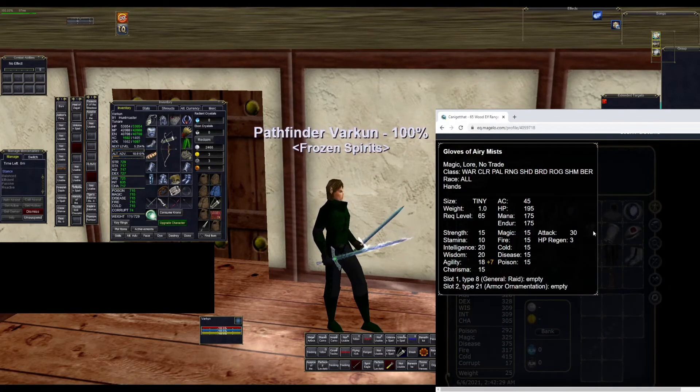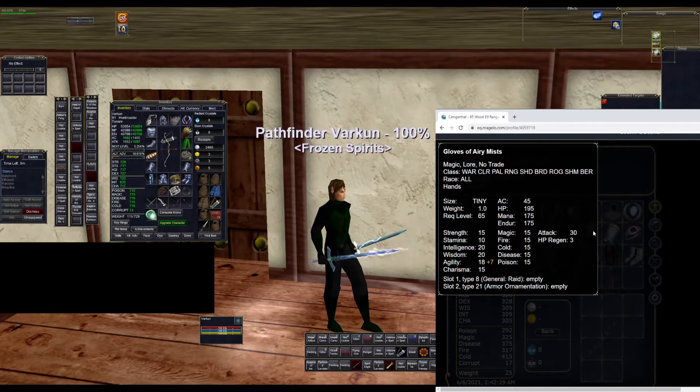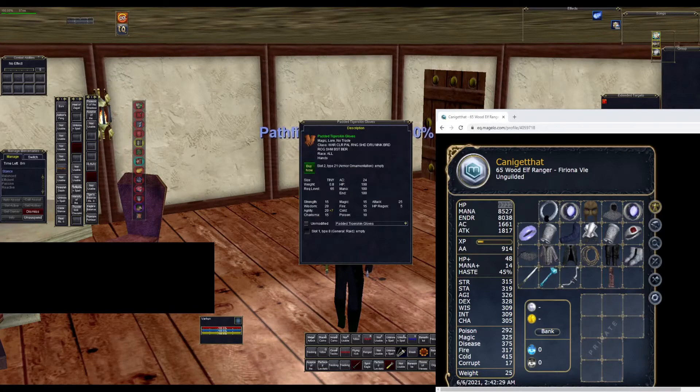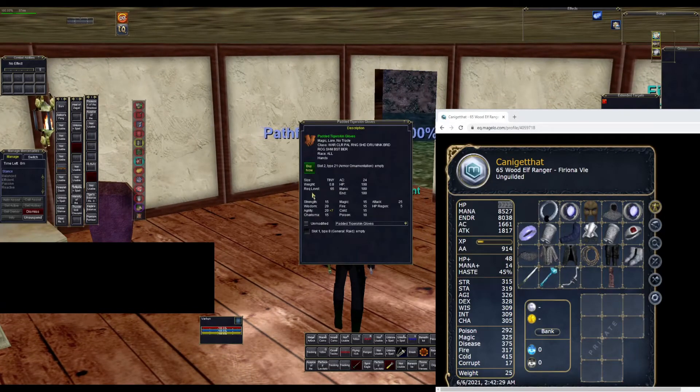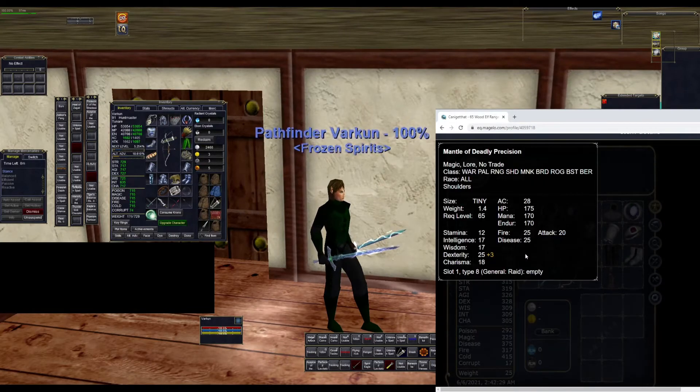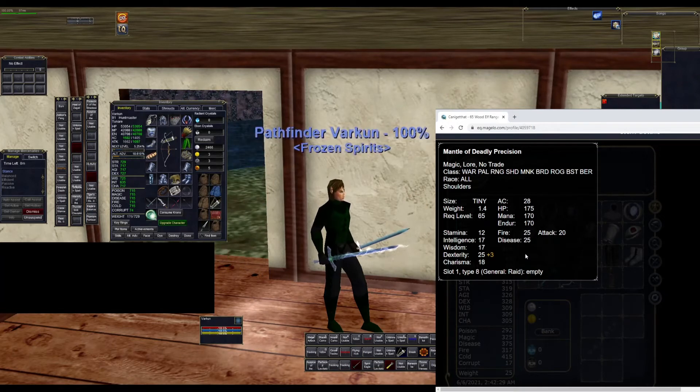For the gloves, there are two options. The more expensive option is Gloves of Airy Mist, giving you seven heroic agility and 30 attack. You're going to see a lot of competition on these because they're best for a lot of different classes. A nice alternative is Padded Tiger Skin Gloves — a little bit cheaper, but you might still see some competition early in Planes of Time. These have seven heroic agility and 25 attack. For the shoulders, we have Mantle of Deadly Precision, which gives three heroic dex and 20 attack. If you can't get those, you can also pick up Shroud of Survival, which has two heroic dex.